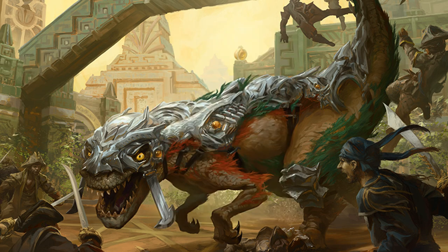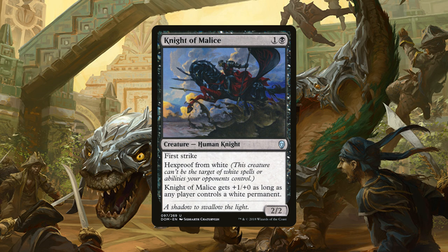Next we have 4 copies of Knight of Malice, a 2/2 human knight for 1 generic and 1 black mana that has First Strike and Hexproof from white. It also gets +1/+0 as long as any player controls a white permanent. Now this isn't necessarily completely Hexproof, but with white being a decent majority of the removal right now, it's pretty darn close. Plus a 2/2 for 2 that has First Strike is good in its own right.